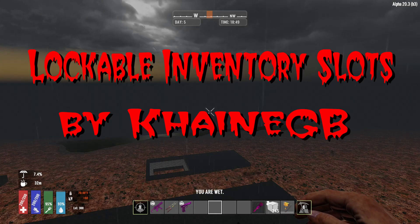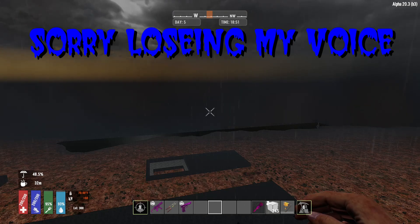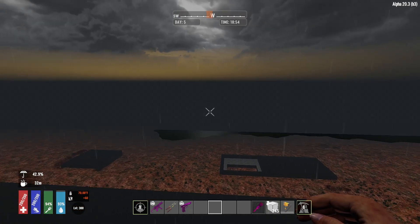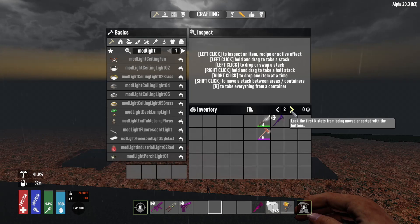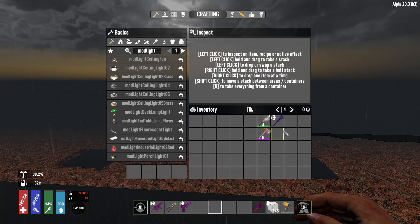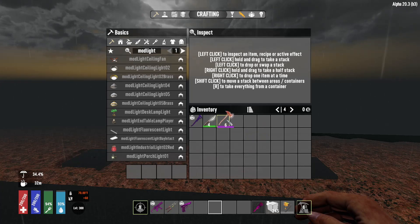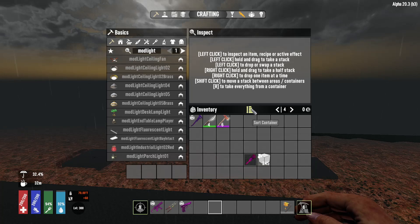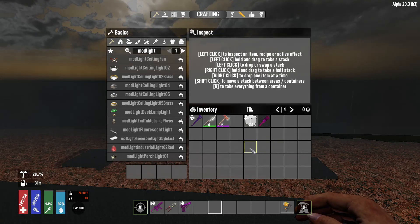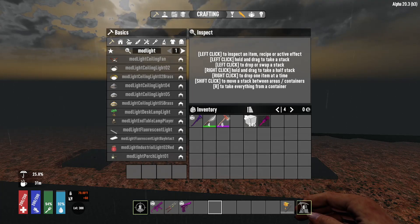The lockable inventory slots mod is by KhaineGB — of course we all know he's the one that created Darkness Falls. This lock works on your inventory and also works for storage and vehicles. Anything that is within the lock will not move, so you can keep your inventory straight. This is also on 7daystodiemods.com — it's called Lockable Inventory Slots.